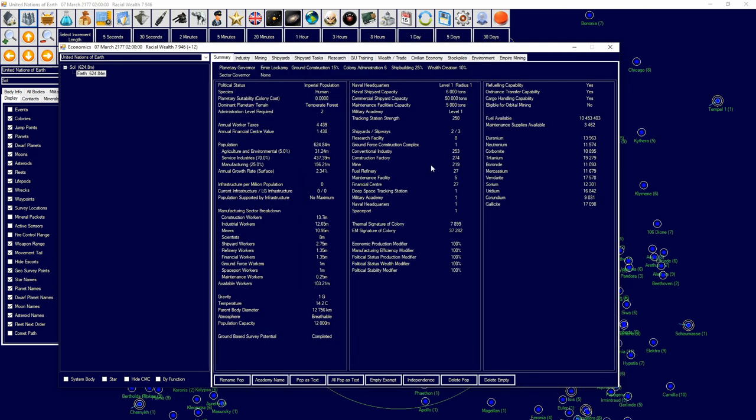Basically how it works is every single planet requires a protection value, except for your home world. If you're not providing enough protection — ships are the only things that provide protection — then your stability will go down, which will cause your production and wealth to go down. Ground forces will stop the riots but you need ships as well, so a really good way to deal with it is to build a defense monitor.